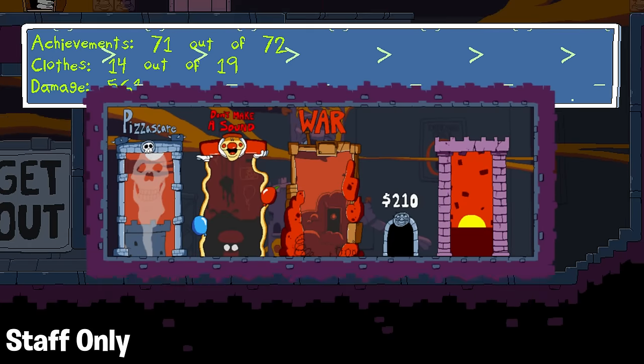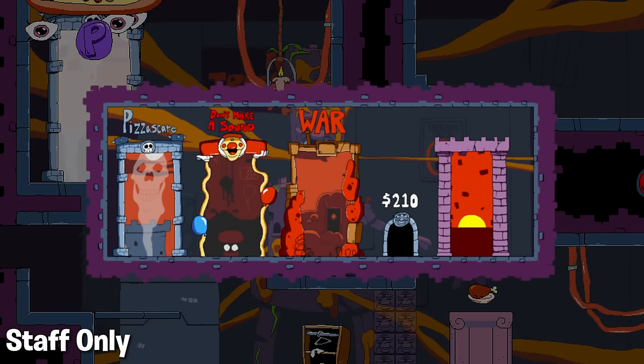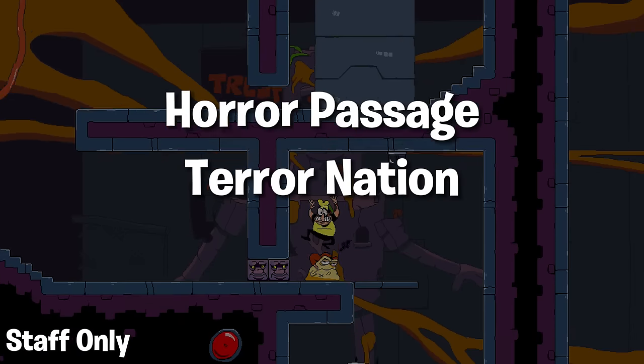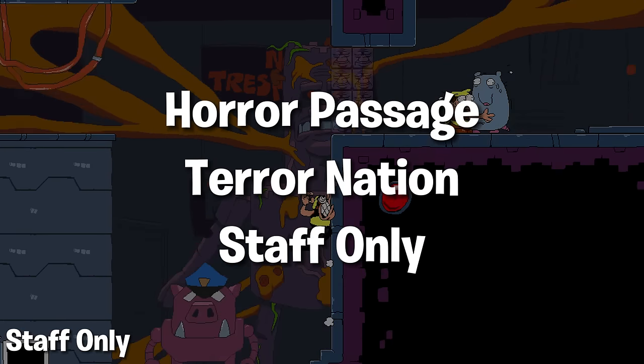The final floor in Pizza Tower. We actually have some stuff to talk about here. Starting off, this floor has two secrets like the slum does — one containing the Noise and Snick in a laundromat-like area, and the other containing old mansion level assets and a whole lot of portraits of characters in the game. This floor is also the only floor in the game to have a boss fight come before a level. And finally, initially the floor was called Horror Passage, then changed to Terror Nation, and finally given its current name, Staff Only.